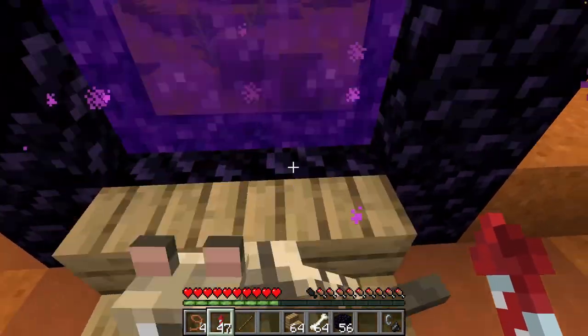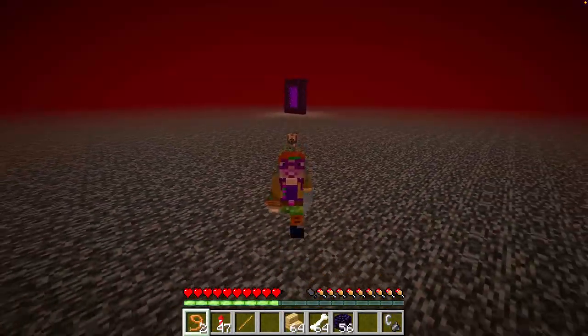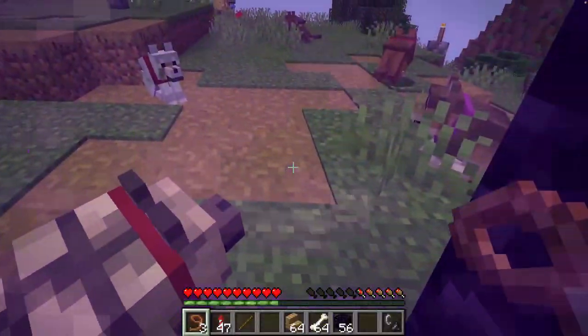Hello buddy! All you need to do now is push your sitting dog into the portal. And once you're both on the Nether roof, you and Poochie can simply walk back to your home portal together.